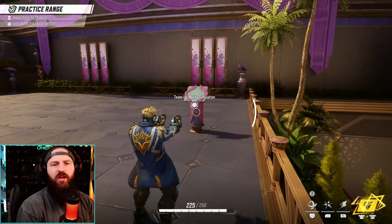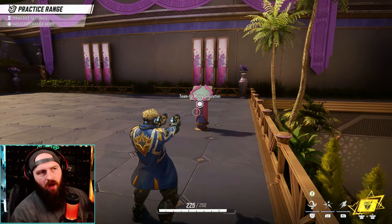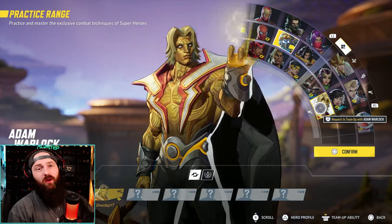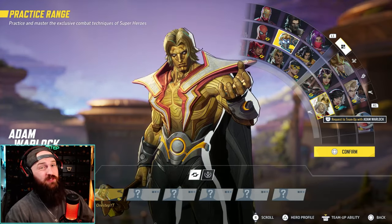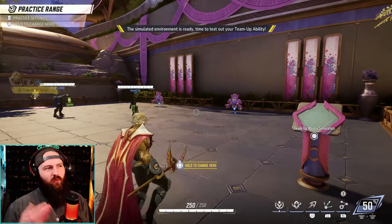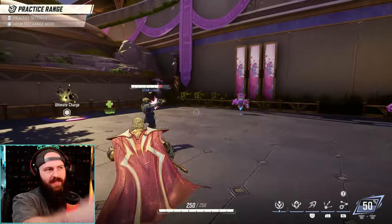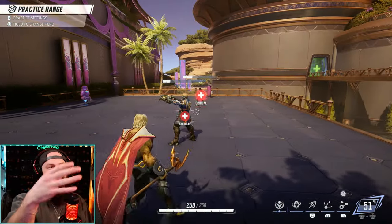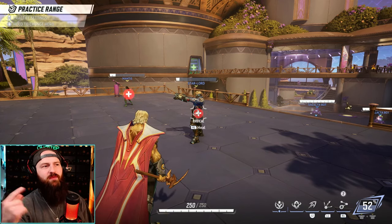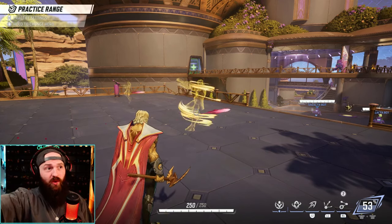Now what about team comps and team-ups — who do you want to be playing with? First and foremost, I recommend Adam Warlock. He's a great healer, probably one of the best. He's also got a team-up ability with Star-Lord and Mantis. When you have Adam Warlock on your team and Star-Lord dies, Star-Lord will enter a cocoon state — and Mantis will too — thus reviving themselves. They can fly away and get to a really good save point.